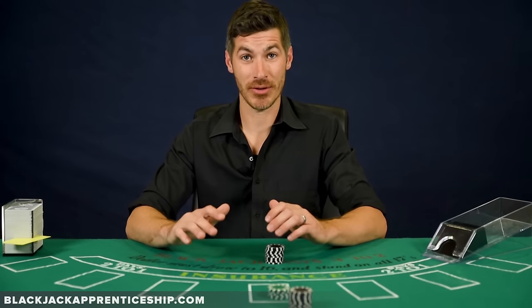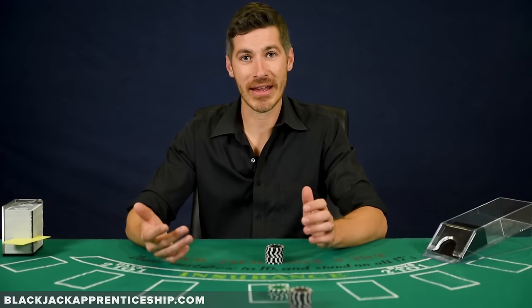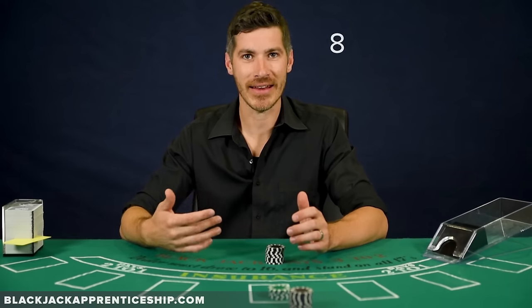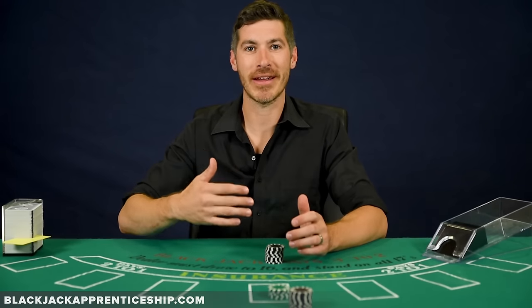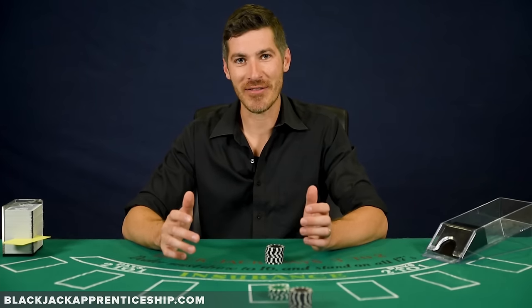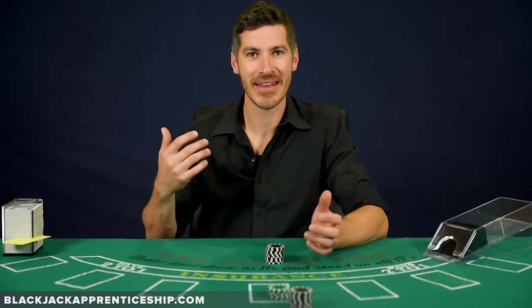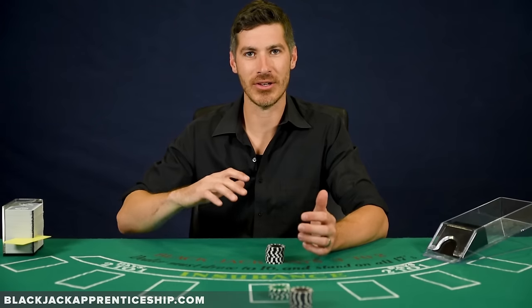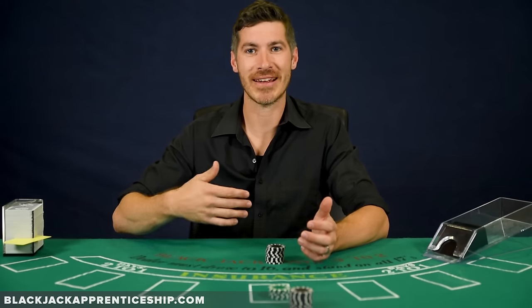My second tip — and this is a really important one — is that you need to be repeating the running count in your head over and over. So if my running count is seven, I'm saying in my head: seven, seven, seven. Then that running count changes to eight, eight, eight, then six, six, six. That's literally what I'm doing in my head as the running count changes. I don't say six and then just pause. I've even found myself driving home from a casino 15 or 30 minutes later still repeating the last running count because it's so much of a habit. What that does is keep the running count moving in your head so you're constantly repeating it, and that number changes every few seconds as the count changes.